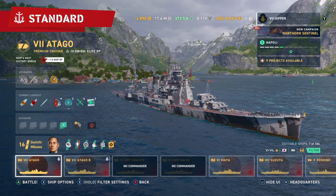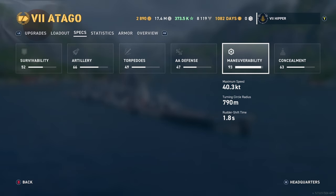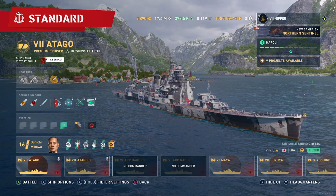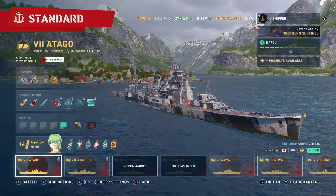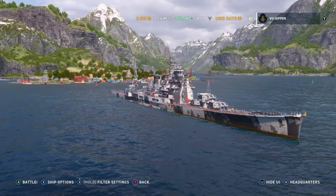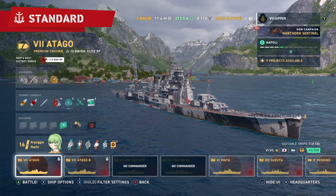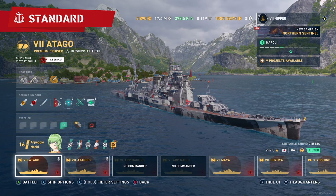We'll start with Atago using the Mikawa build — one of the oldest ships in the game with one of the oldest builds. I've never really changed it: 14.3 and 1.8. So let's put Nachi on here and see what the difference is. We're obviously going to lose a little bit of speed — from 93 to 90 — but you get 39.1 and 1.5 rudder shift, which is pretty insane. That makes Atago almost as fast with the rudder as Vichita is.